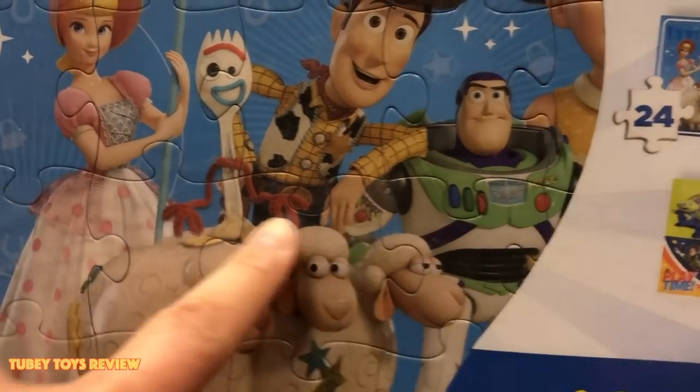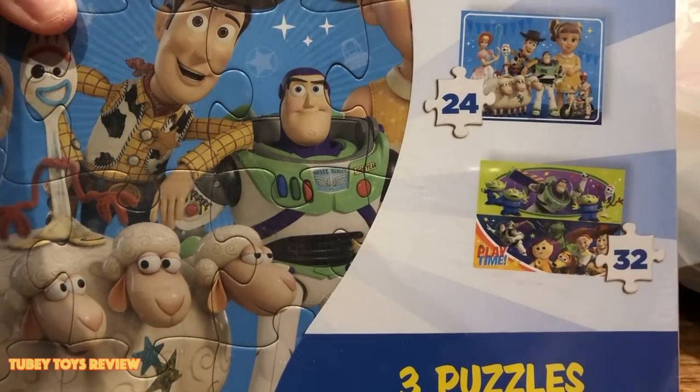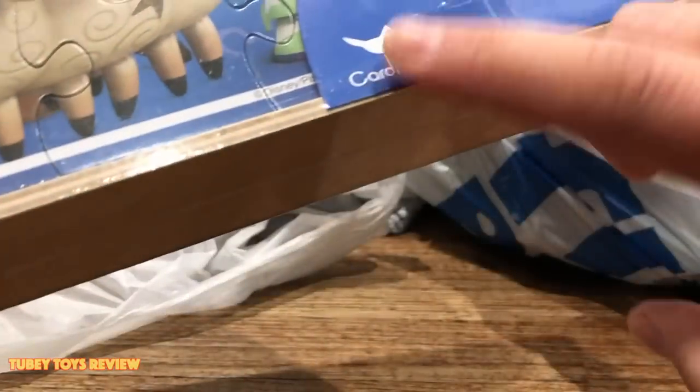then the puzzle with some new members, and we even have Bo Peep. But the weird thing is we have Gabby Gabby in the picture but she's dressed up as the original Bo, which is kind of strange. Then we have a playtime one with some of Bonnie's toys. There's a 24 piece puzzle, another 24 piece puzzle, and a 32 piece puzzle.